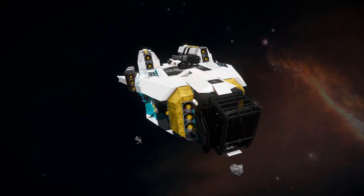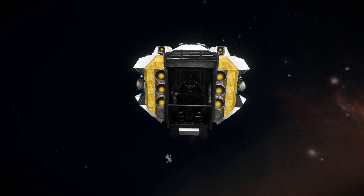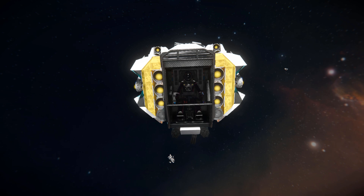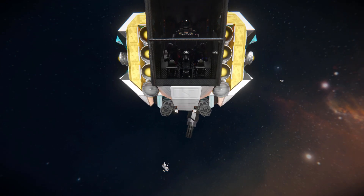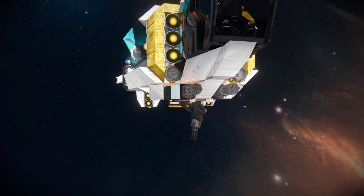We're going to start by taking a look around the outside and then go fly it around. At the very front we've got our industrial cockpit, which is the main reason why we're using the Decorative Block DLC pack. Surrounding that we've got some hydrogen thrusters as our main form of thrust. We do have a couple of ion thrusters, but they're mainly there for cruise control. Below our hydrogen thrusters we've got some spotlights and just below that two Gatling guns and one Gatling turret to blast your enemies.